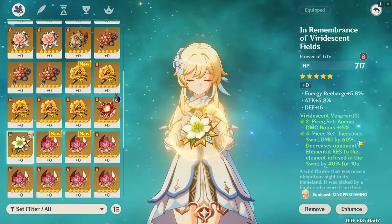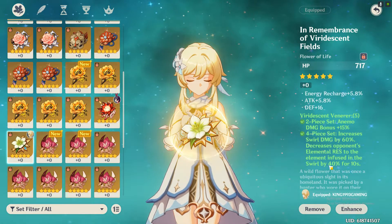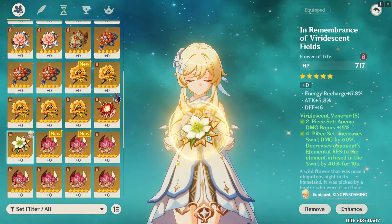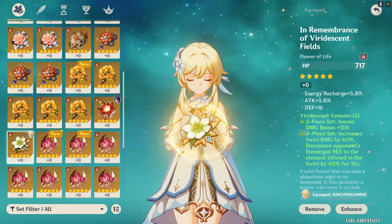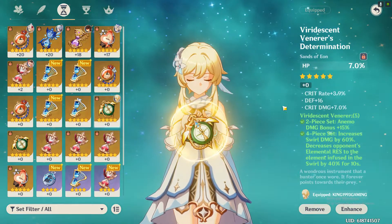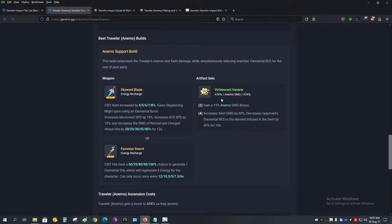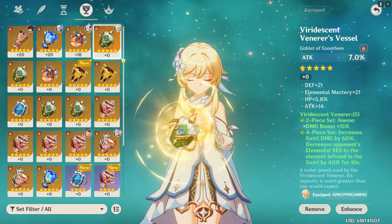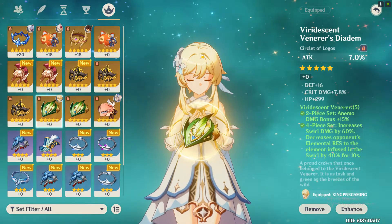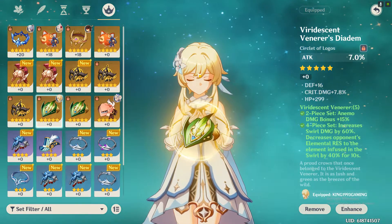So basically, if this artifact set is equipped on Lumine, she will gain a 15% Anemo damage bonus, the Swirl effect increases by 60%, and enemies' elemental resistance is lowered by 40% for 10 seconds. It is a very beneficial artifact set for the Anemo Traveler. For the main stats, the Sands should be Attack percentage, the Goblet should be Anemo damage bonus, and the Circlet should be Critical Damage. By doing so she will deal a large quantity of damage.